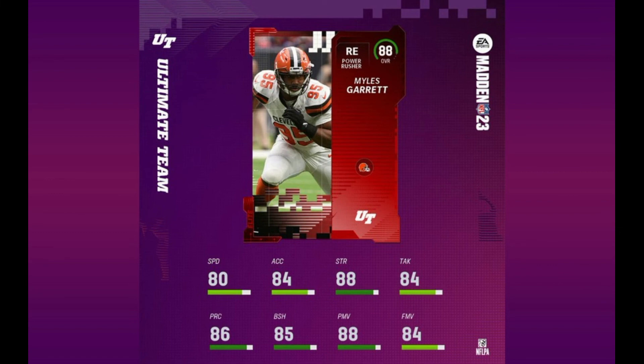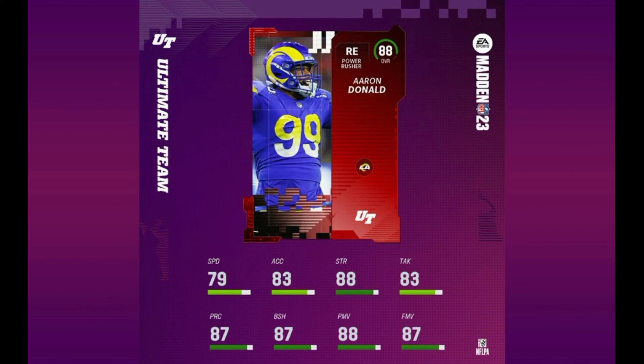Next up we have our two 88 overalls. Miles Garrett at 88 overall with 80 speed, 84 acceleration, 88 strength, 84 tackling, 86 play rec, 85 block shed, 88 power move, and 84 finesse move — a real nice card. And lastly we have Aaron Donald — no surprise, number one defensive end — one speed slower than Miles Garrett with 79 speed, but he's got him on most other attributes: 83 acceleration, 88 strength, 83 tackling, 87 play rec, 87 block shed, 88 power move, and 87 finesse move.